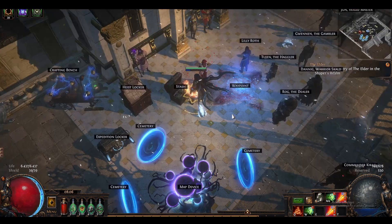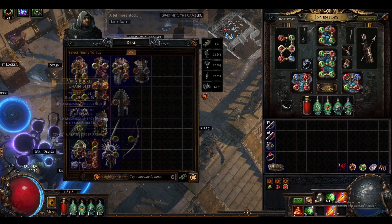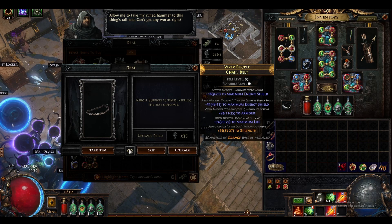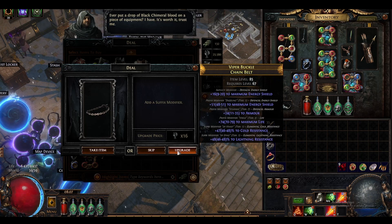I think we are going to do one divine and see what happens. I don't think I'm going to get spammed for this item. That's fine. This item has some potential. We rolled suffixes - got a nice cold roll. Let's add a suffix - got a nice lightning roll.